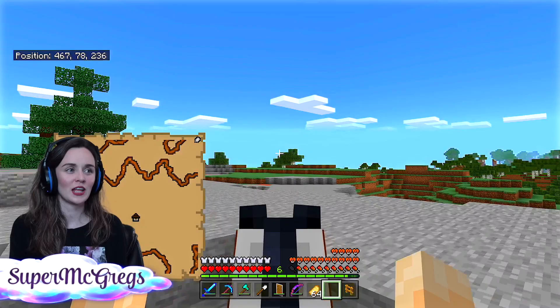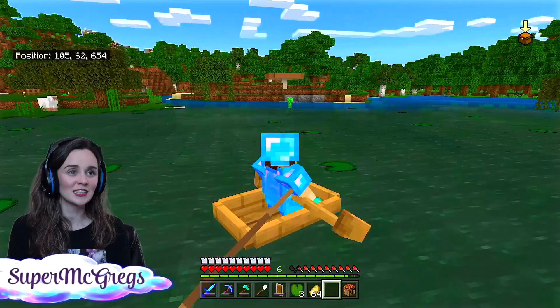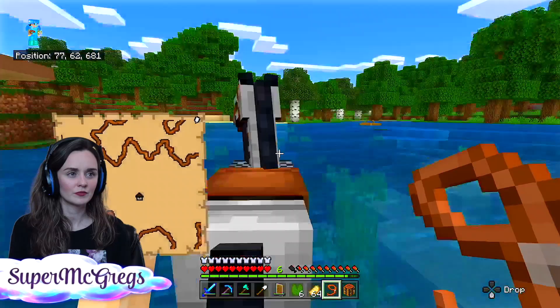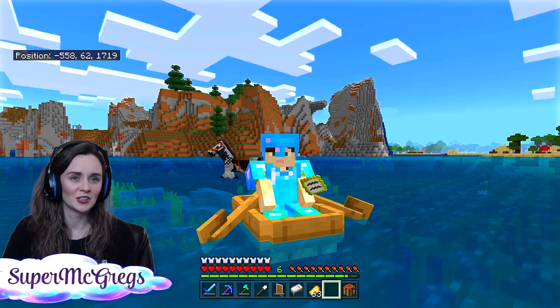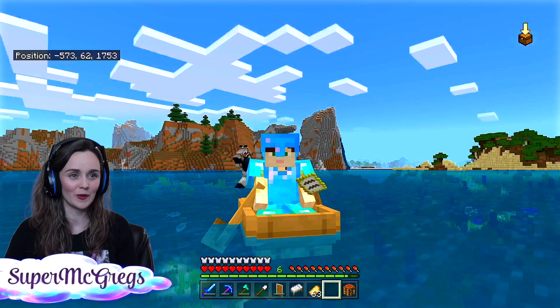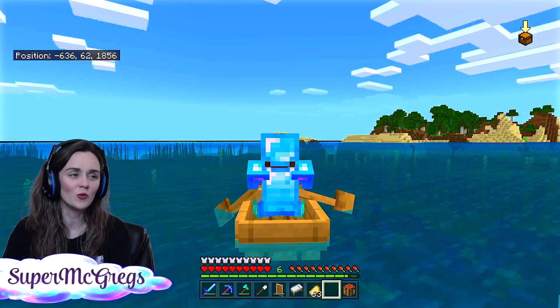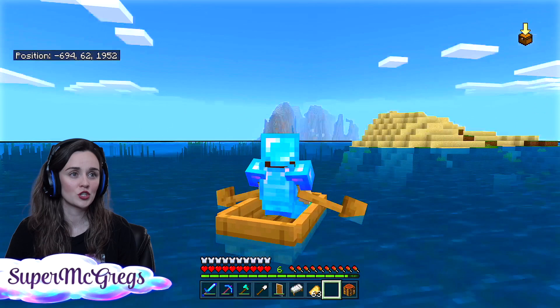Look, it's the witch hut that I was at a couple episodes ago — I missed that little place. I wonder what's in it. Oh shoot, I lost the horse! Time to cross the ocean. Right there is the correct direction. Look at the horse — good horsey, you're such a good swimmer! Let me just make sure we're going the right way. Look at the water — things are lit up down there! I want to know what's down there. Once I get myself more prepared, we'll go down there. I actually need to find another fortress first.